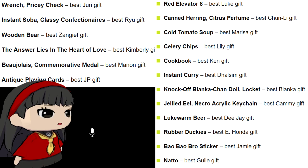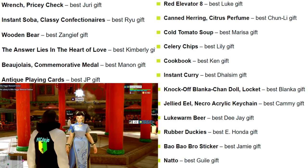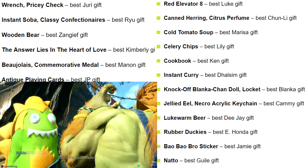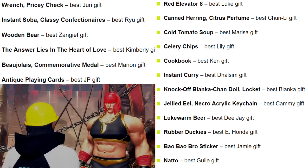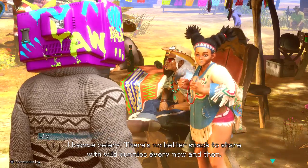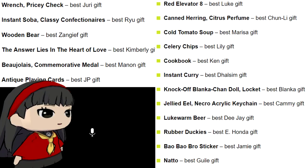I first discovered this with Luke — you can see it's at the red elevator. I know Luke's personality and that he plays video games, but I didn't realize the gift was a horror game, so he didn't like it. You don't have to think that deep — as long as it connects to the character somehow, you'll get it. For example, Chun-Li — give her a canned herring, and she actually dislikes it, but she still gives you five bond points for some reason, and it's an easy item. For Marissa, cold tomato soup works. I guessed it right because she's Italian. And for Lily, go with celery chips — she's a bit of a pain and doesn't like much else, so don't waste the fight book or card on her.